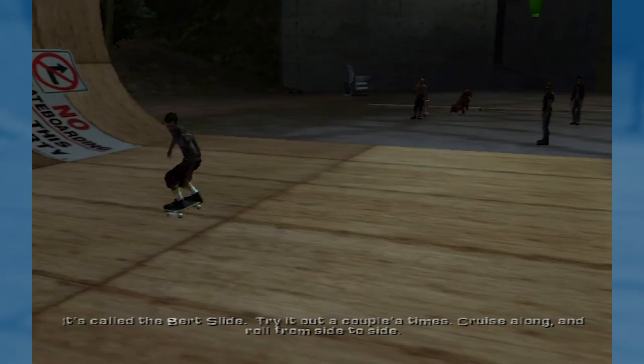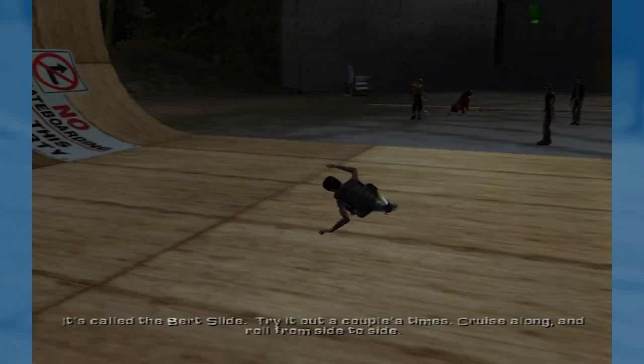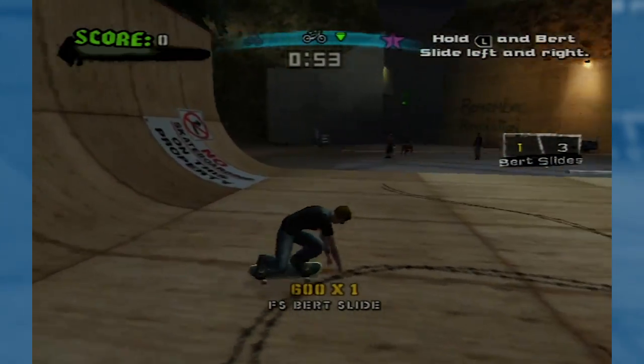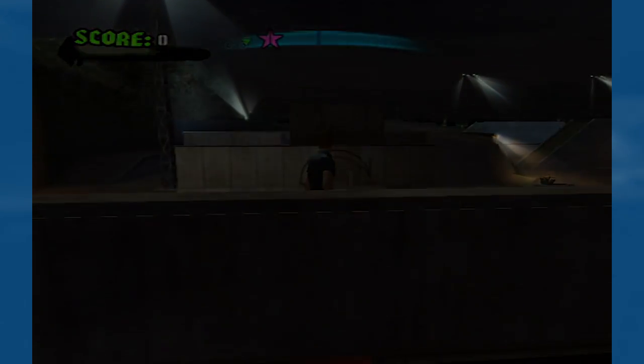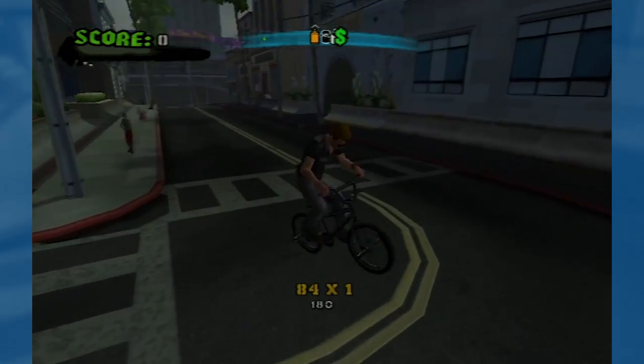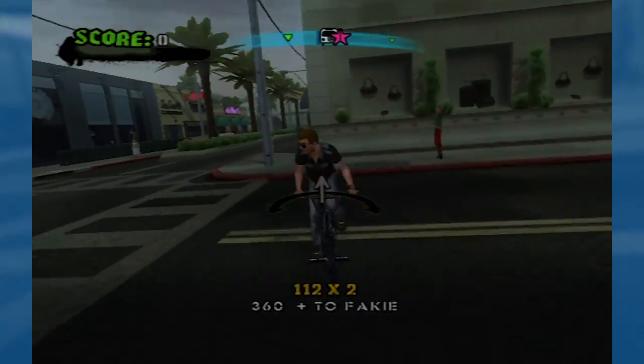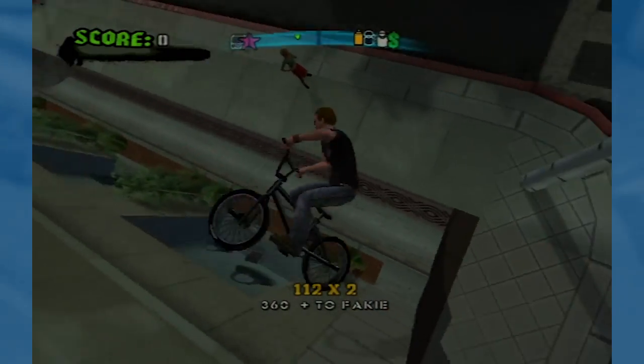They also added Burt Slides. Again, you'll do this in story mode, maybe a couple of times on accident, but it has very little actual use in the game. The Burt slide is a real trick from back in the day — I can see why they wanted to add it in, but it's just kind of there. And on the Xbox, it uses up the trigger, which makes nollies really annoying since they get mapped to the white button.